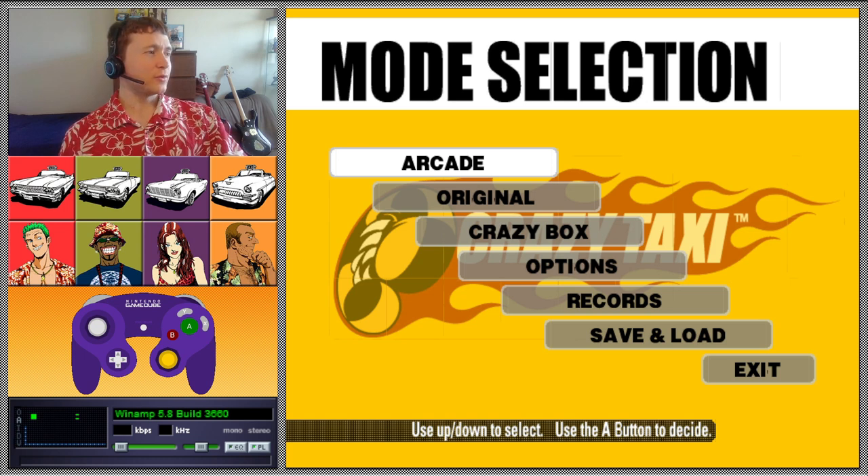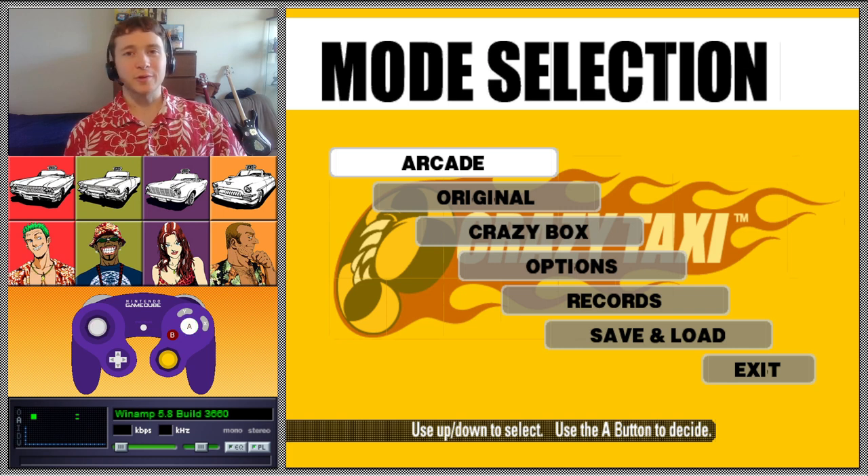Now we're moving into the skills section. I should mention I'm playing on emulator using the GameCube version, and I have a GameCube controller display on screen. The stick is steering; B shifts into reverse; A shifts into drive; L is the brake; and R is the gas. You can translate that to whatever controller you're using — keyboard or otherwise — since a lot of people play on PC via the Steam release. Let's move on to the skills themselves. I'm going into Arcade for 10 minutes, picking Axel since he's the poster boy and I'm wearing my Axel shirt.